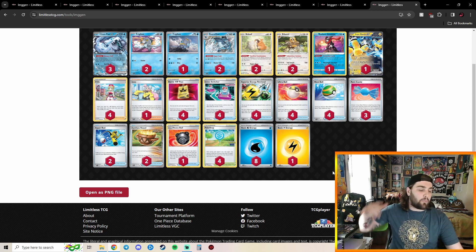Alrighty guys, that's going to do it here for our Top 8 Decklists at Dortmund Regionals. Absolutely cool stuff — finally seeing Goldango and Chien-Pao have their breakthrough moments. Speaking of Goldango and Chien-Pao, let me know down in the comments below: do you prefer Goldango or do you prefer Chien-Pao? Me personally, I'm probably more of a Goldango person myself, even though I just played Chien-Pao at my locals last night. Alrighty guys, I'll see you in the next one. Peace!